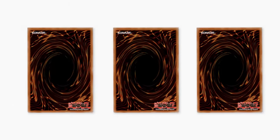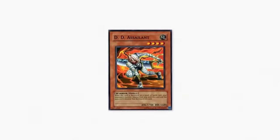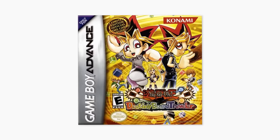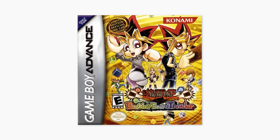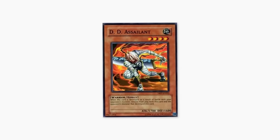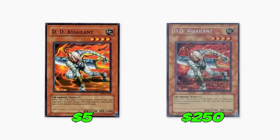Specific cards we will be searching for are the DD Assailant Secret Rare from Dark Revelation 4. It was first printed as a super rare and included in the Destiny Board Traveler Game Boy Advance game as a promo card, guaranteed in every copy of the game. The original version goes for about $5, while the Dark Revelation 4 Secret Rare goes for about $250.